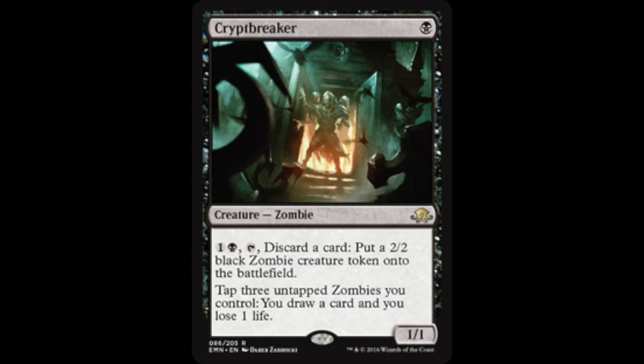He runs a four-of Crypt Breaker — the one-one zombie. You can discard a card to put a two-two zombie token into the battlefield, and tap three to untap zombies you control, draw a card, lose a life. Really good card, Crypt Breaker — lots of abilities, lots of stuff that can help you out and get some important stuff into the graveyard that can also be cast from the graveyard.